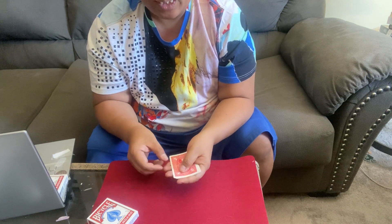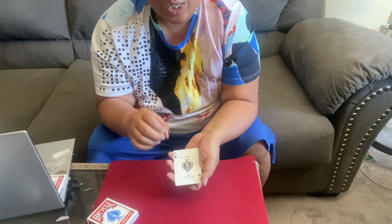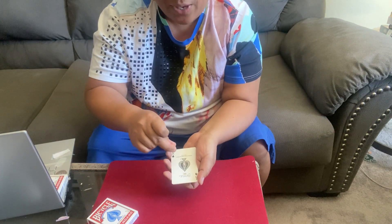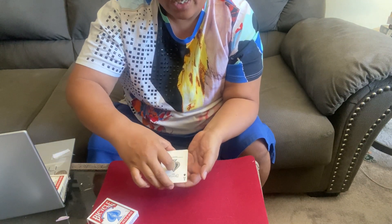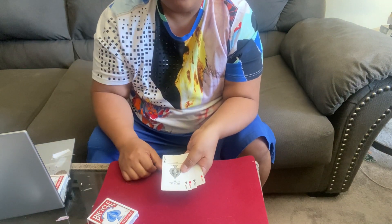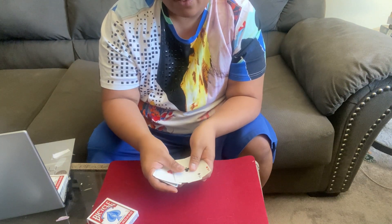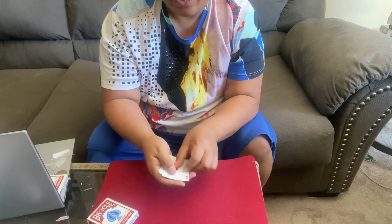We're going to do something really cool with the Ace of Spades. Now the Ace of Spades, like I said, it's deadly, and the other Aces like to follow it. So if I snap my fingers like this, all the Aces fall in line right behind the four Aces. So we have the Ace of Spades, the Ace of Hearts, Ace of Clubs, and the Ace of Diamonds.